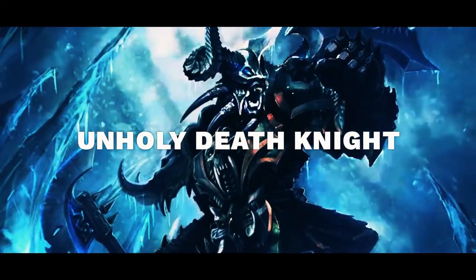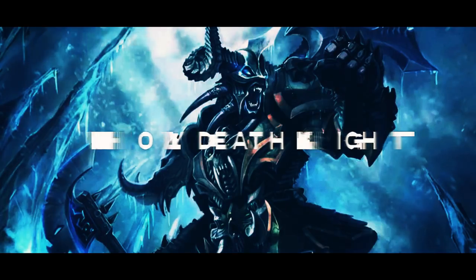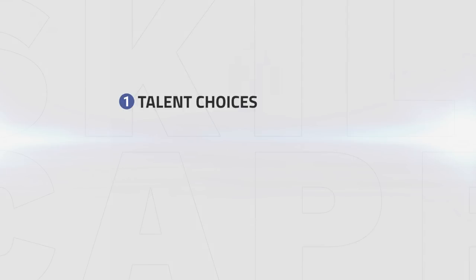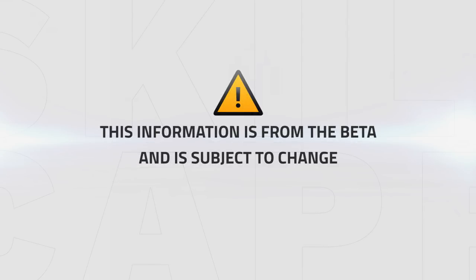Hello everyone and welcome. In today's video I'm going to teach you about Unholy Death Knight's talents and playstyle for BFA. Unholy is still a rot class that focuses on keeping up dots and bursting a target down with cooldowns. I'm going to cover talent choices, when to use those talents, the right traits and gearing. Note that this information has been gathered from the beta and talent choices or gearing might change with the release of BFA.